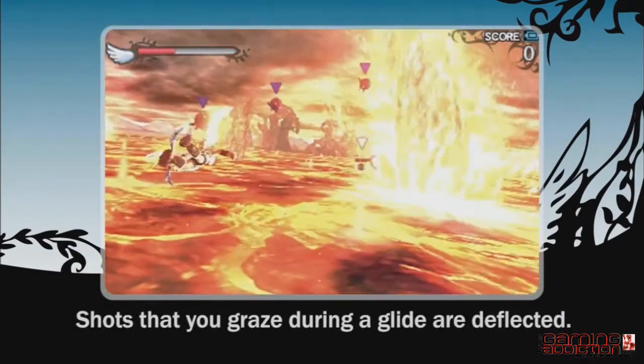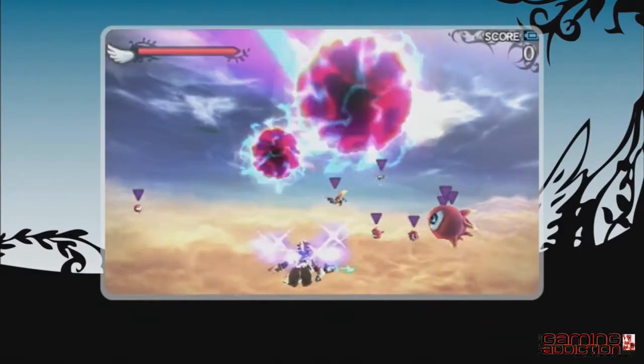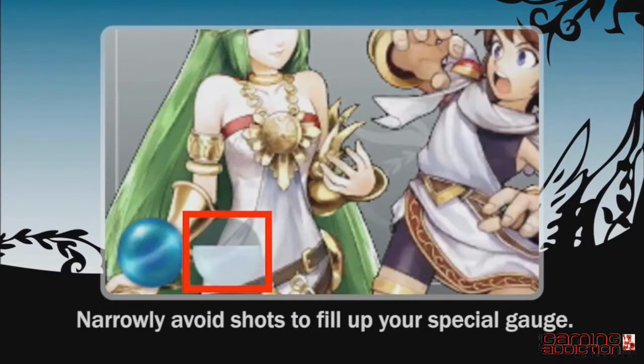Enemy shots that graze you while you are gliding and not attacking will be deflected. Gliding makes dodging shots easier, and narrowly avoiding shots will fill up your special gauge faster.